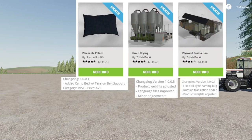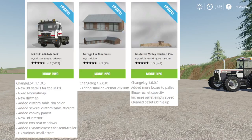We had updates to the Placeable Pillow by ScaredSoul13, an update to Grain Drying by Zatlzokt, an update to Plywood Production by Zatlzokt as well. We also had updates to the Man 334146x6 pack by Black Sheep Modding, an update to the Garage for Machines by Didac96, and finally an update to the Goldcrest Valley Chicken Pen by AW Modding ABP team. So those are our updates for today.